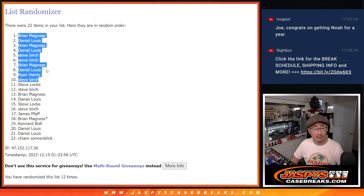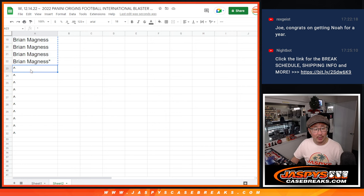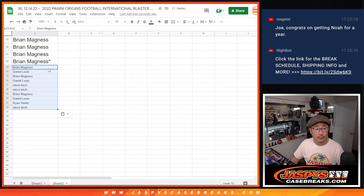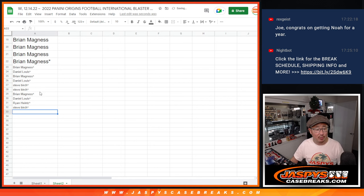Top 10 extra spots: Brian, Daniel, Brian, Daniel, Steve, Steve, Steve, Brian, Daniel, Ryan, Steve. Congrats — extra spots going your way. Put 'rooftop' next to your name so you can differentiate it from your full spots, in case you like to keep track of that sort of thing.